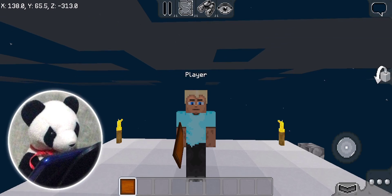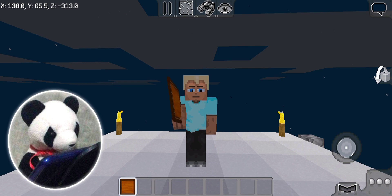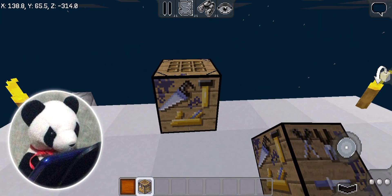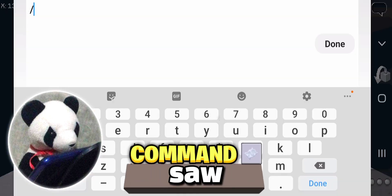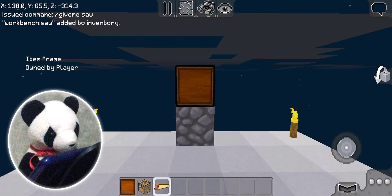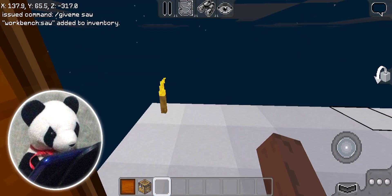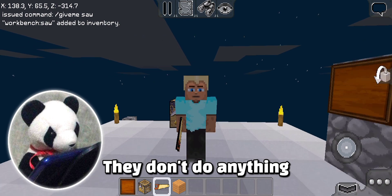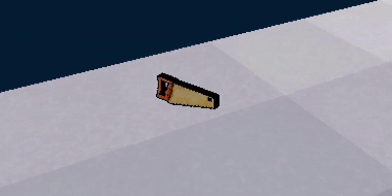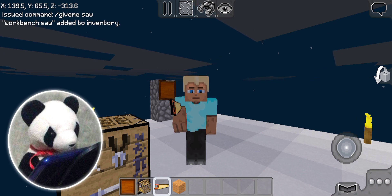Okay Multicrafters, so this first one is a saw. On a workbench you can clearly see a saw, but this is also an item! The command is /give me saw. And you can place it on an item frame, which is very cool for decorations and stuff like that. This is a useless thing — you can just break blocks with it. Yeah, it's a nice thing! Okay Multicrafters, moving on to the next one!